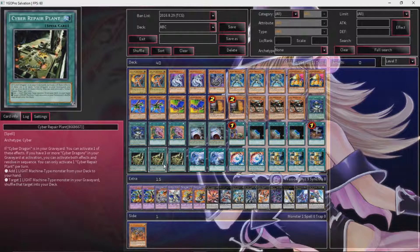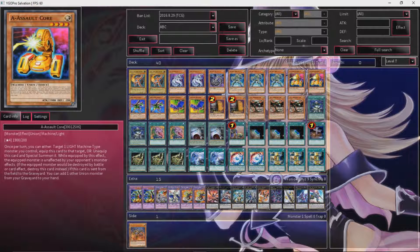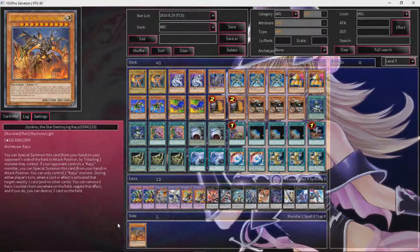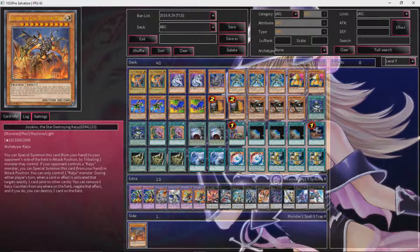Foolish Burial — again, just get another ABC to the graveyard. Cyber Repair Plant unfortunately requires a Cyber Dragon in your graveyard, but Cyber Dragon Core and Cyber Dragon both count. If you activate one of the effects and you have three or more Cyber Dragons in the graveyard, you can activate both effects and resolve in sequence: add one light machine type monster from your deck to hand, and shuffle one light machine type monster from your graveyard back into the deck. You'll most likely do the first one — just adding Cyber Dragon, Galaxy Soldier, A, B, C, or Core. So you have so much searching, so much different stuff you can do. You can also search out a Kaiju from Cyber Repair Plant since they're light machine type monsters.